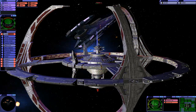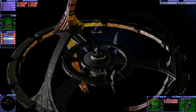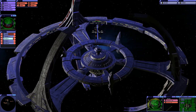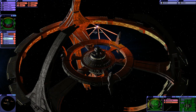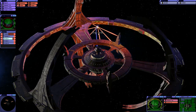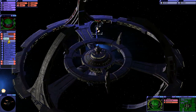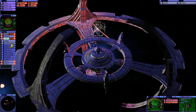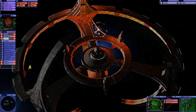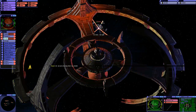Deep Space Nine's shields seem to be doing okay — 57%, that's not bad considering. It's a shame I can't let the phasers target multiple ships at once, that'd be pretty nice. We are draining their top shield.